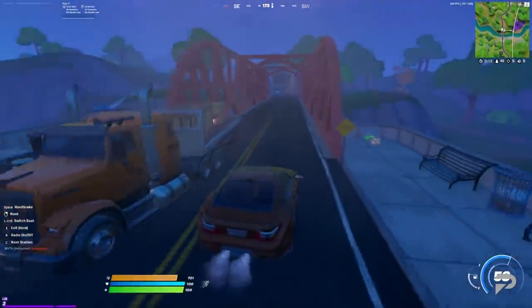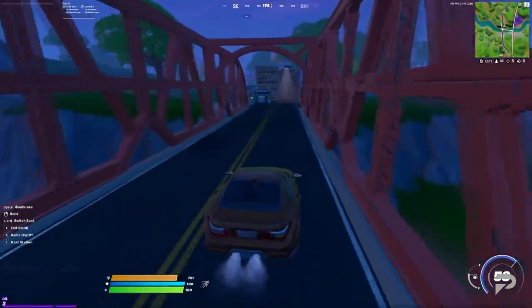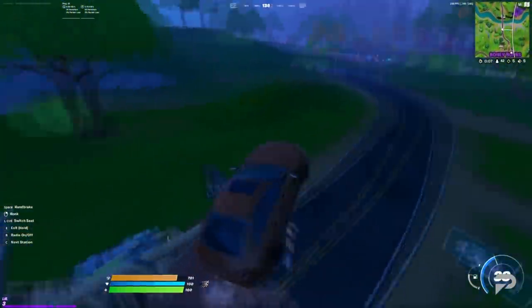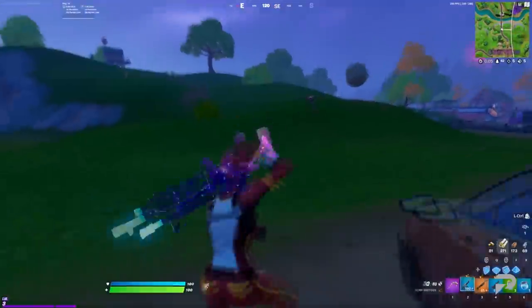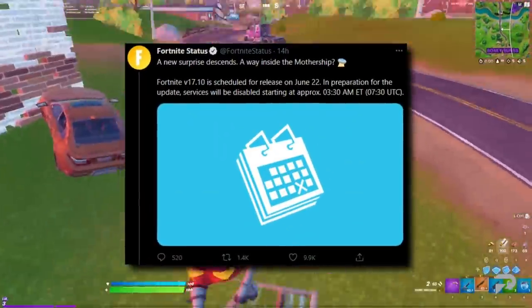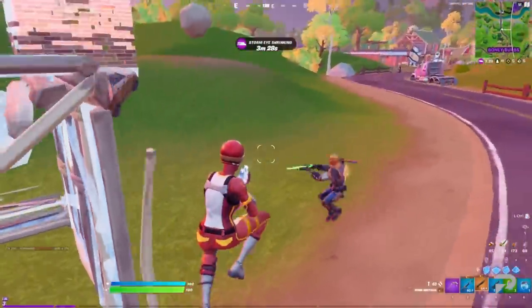What up Fortnite fam, I'm Matt, and the first update of Season 7 is here. From the Arena hype reset to the brand new Cosmic Summer event, it's time to go over it all in under 5 minutes. Epic Games hasn't really given us much to go on in terms of Twitter patch notes this week, so let's just cover the basics of what we do know.